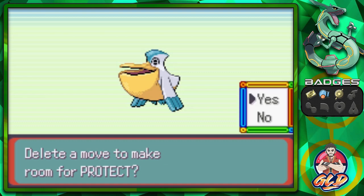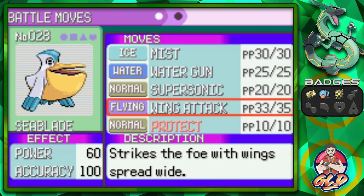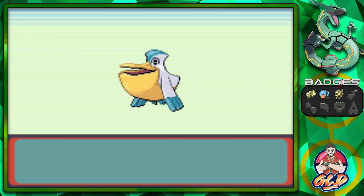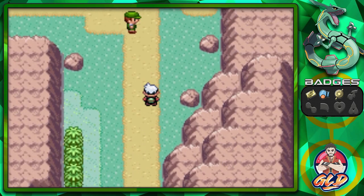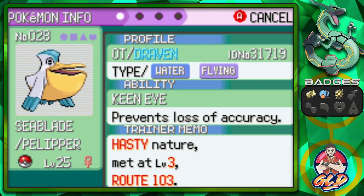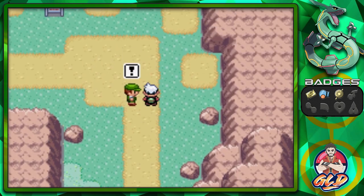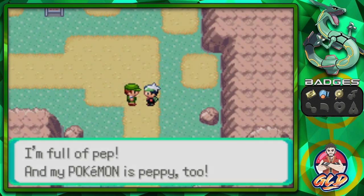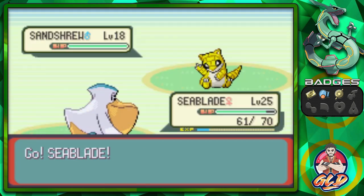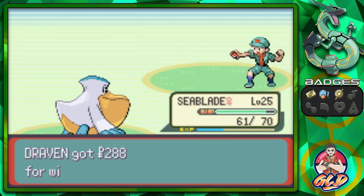Seablade evolves - it's a Pelipper! Big old Pelipper, holy crud. Once it evolves it starts learning Protect, which evades attacks but may fail if used in succession, so I'm not going to use it. Seablade the Pelipper is Water and Flying type. Its HP and Special Attack stats have increased nicely.